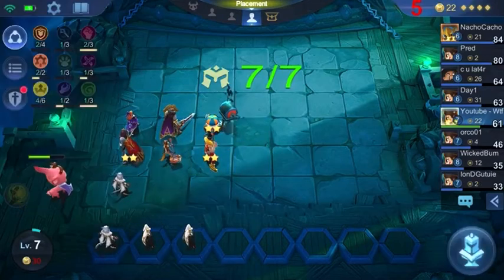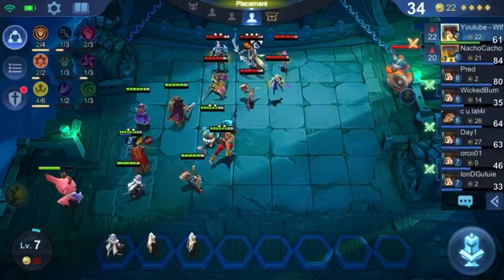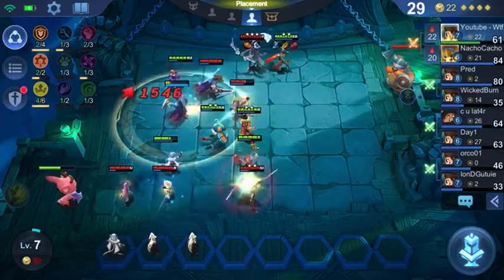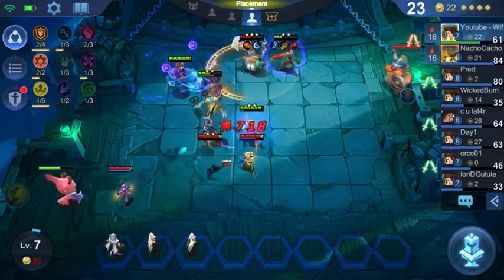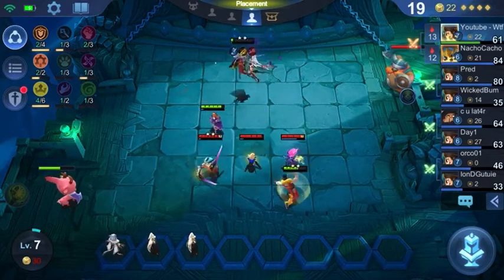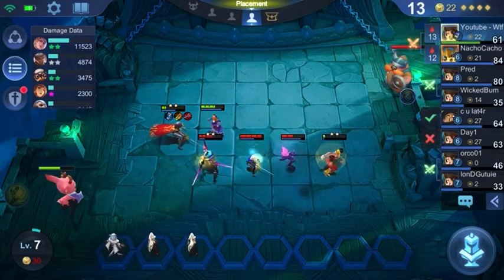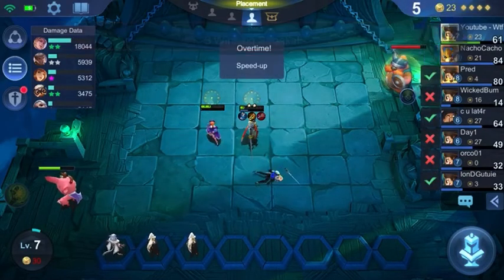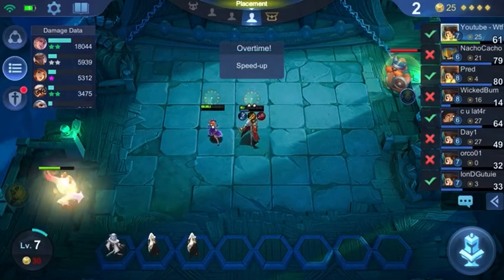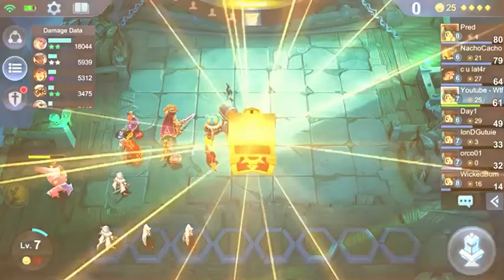We were able to obtain two Natalias, which is superb because we have that clone. I can clone her whenever I get the room for her. She just works so well with Empire, because you're already taking their mana away, and she's going to be silencing also. It really is a build that is in sync. Plus you get the three assassin boost and attack speed — that is already built in.